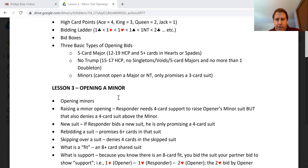Opening a minor is similar to opening a major in that we don't promise as many cards. Usually we're going to have at least four cards in the minor, but you aren't always going to be dealt that. You will have the same opening hand — so 12 or more high card points — and then we open our longer suit. We open our longer club or diamond if we don't have a five-card major.